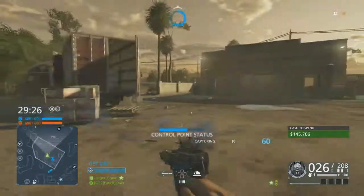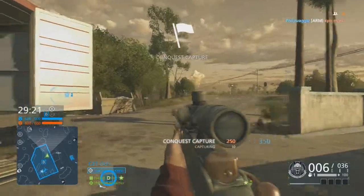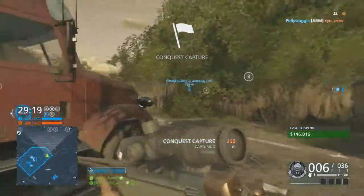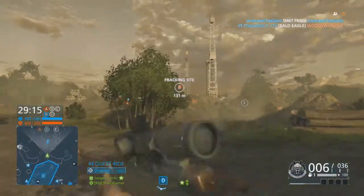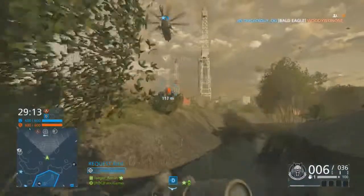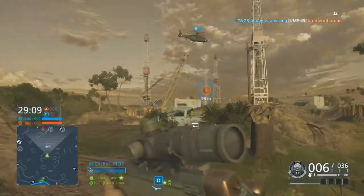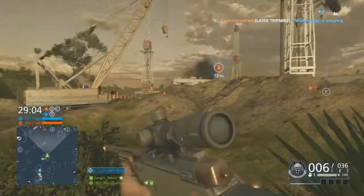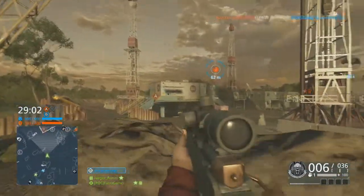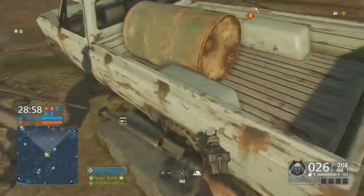There's one point here: when you're taking the objectives close to your spawn point, always be careful because there are people who go exactly to the opposite objectives. So you've got to be careful about that. In here I thought the helicopter was gone so I didn't want to take the Stinger, he got it and I was mad.